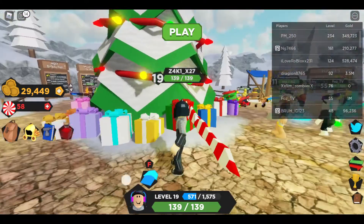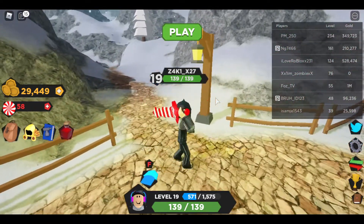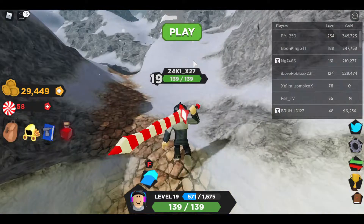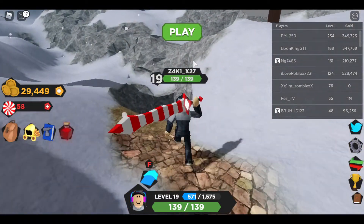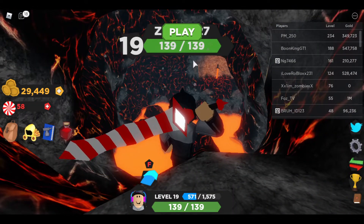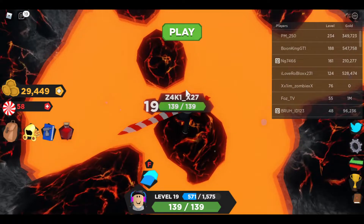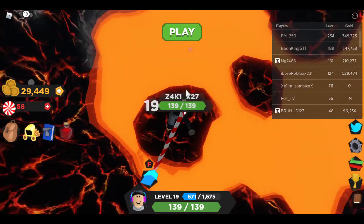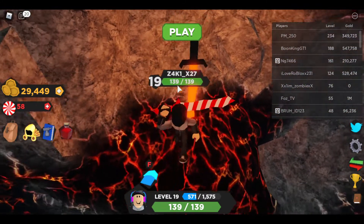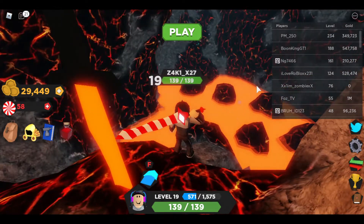You just need to find this tree or fountain, then find this lantern and follow the path. The Lava Blade is easy to find because it has parkour. You just gotta complete the parkour, then touch the Lava Blade and you get it. Now the next one will be the Grass Blade.